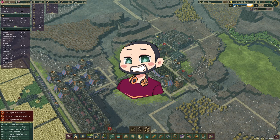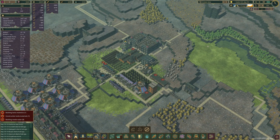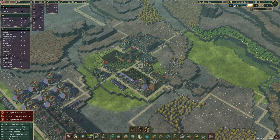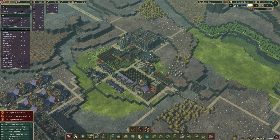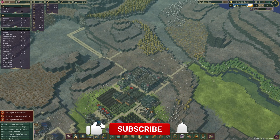Hi guys, my name is FireFy and welcome back to a brand new episode of Timberborn. I've done quite a few things while I was offline. I have started this little district here. This is only so we can start what we're going to do in this episode, or the next few episodes, which is build this massive dam and a power plant. That is what the plan is for the next few episodes.